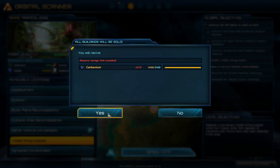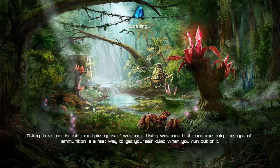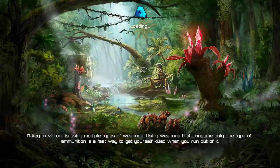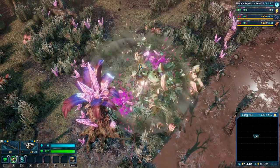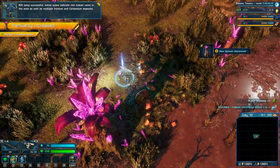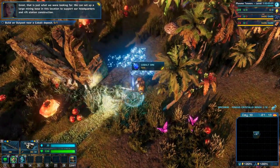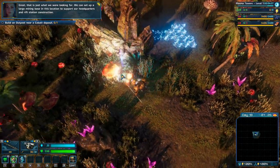All buildings will be sold. I don't think we built anything here. I'm really quite enjoying the game; I do feel it's a little bit slow once in a while moving to the next phase, but that might just be my fault. Rift jump successful - initial scans indicate rich cobalt veins in the area as well as multiple ironium and carbonium deposits. We can set up a large mining base in this location to support our headquarters and rift station construction.